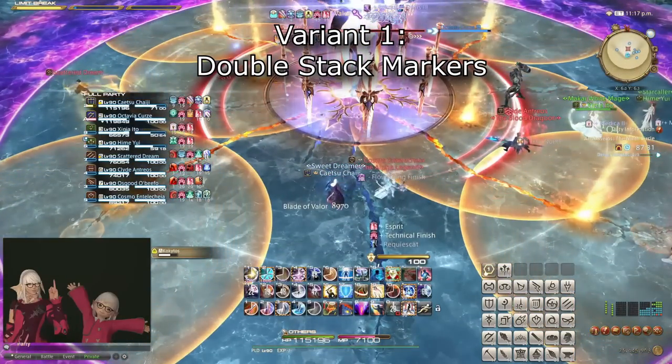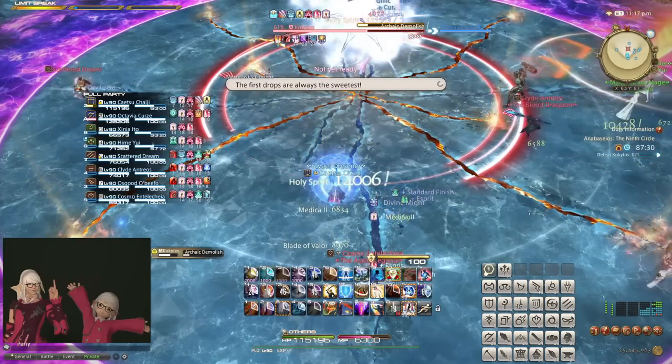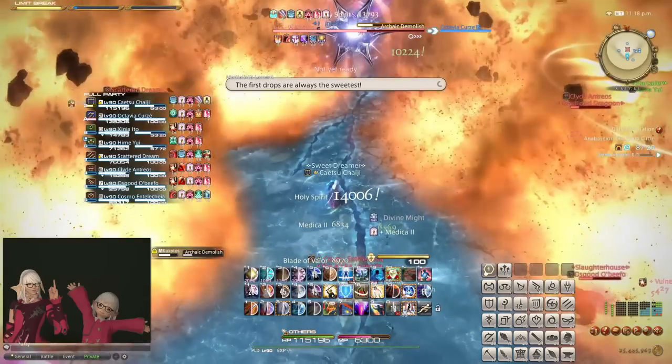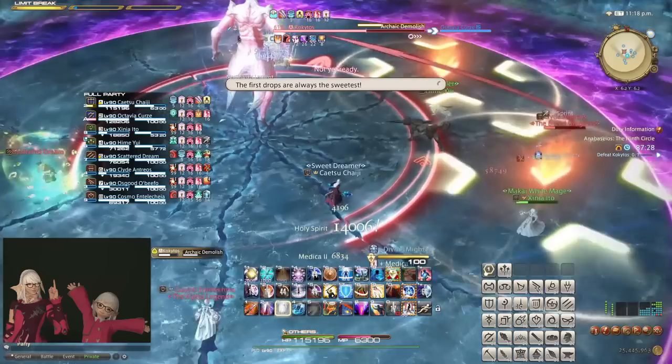Variant 1. Double stack markers. Sometimes a boss will dish out multiple stack markers simultaneously. In most situations, these stack markers will also apply some sort of vulnerability debuff that will make participating in both stack markers lethal,